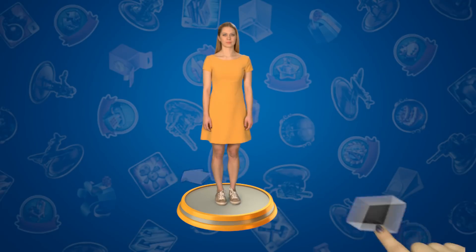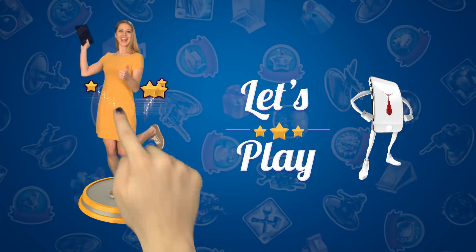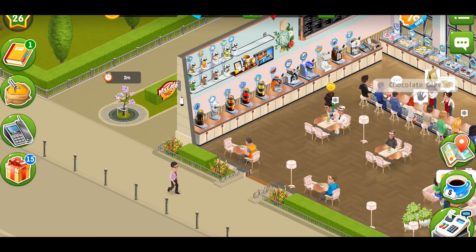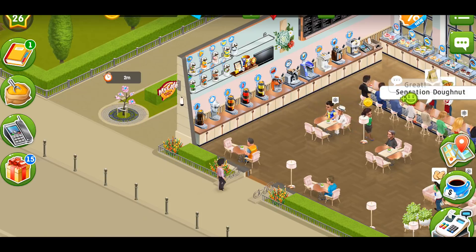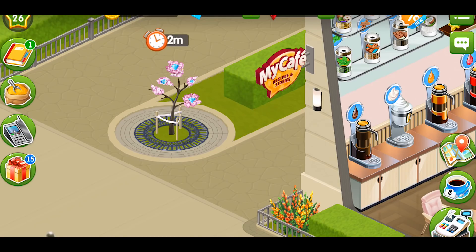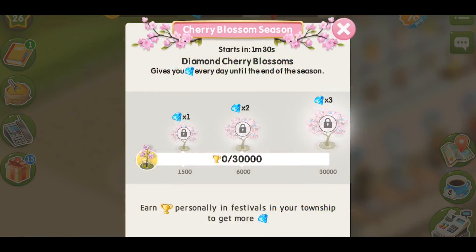The main thing about update 2018.4 for all players starting from level 8 is the season. A season is several festivals in a row united by one certain theme. Update 2018.4 is dedicated to cherry blossom, which is why you have this wonderful tree in front of your cafe. The season may last around a month.